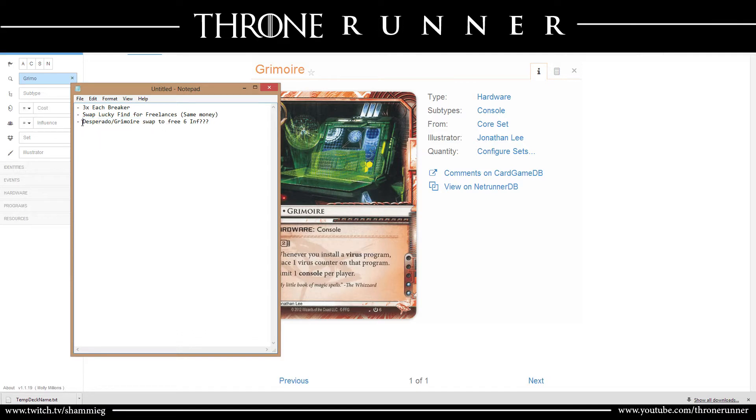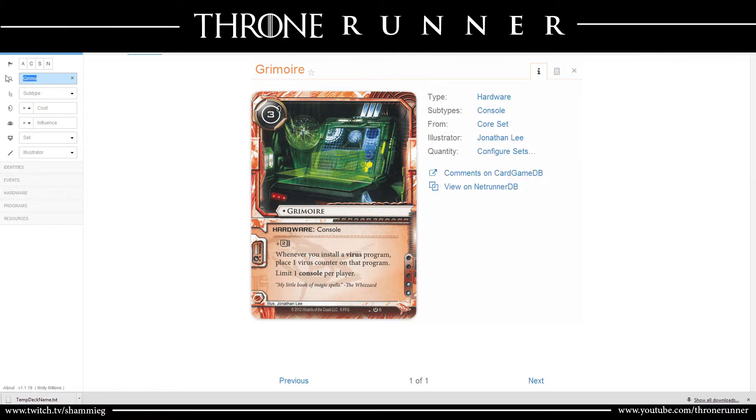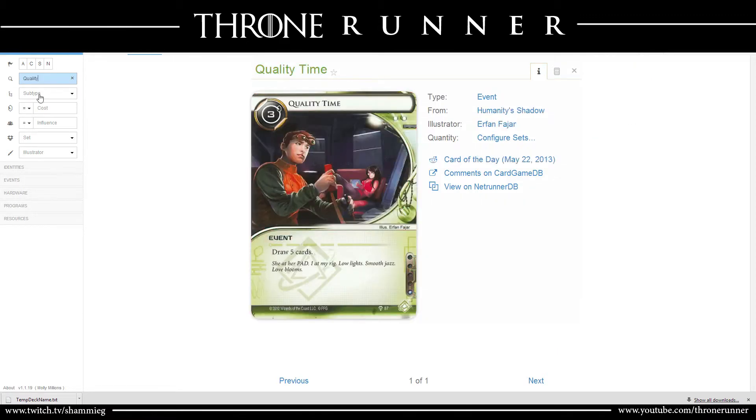That was the first change: one, because it gives me more memory, and two, because Grimoire is in-faction, so I'm freeing up six influence to use elsewhere. With that six influence, we talked about using cards like Quality Time — that's one influence. It costs me three credits, but I get to draw five cards, so I'm getting through my deck quicker.